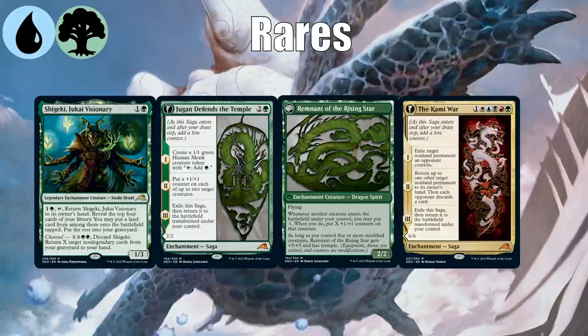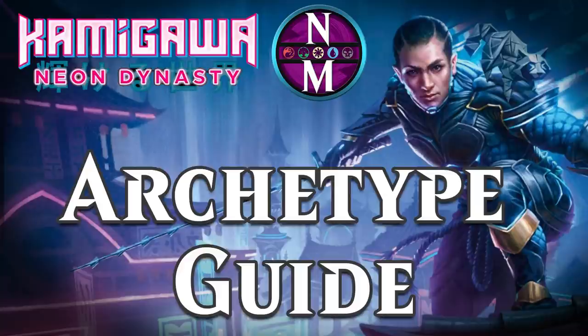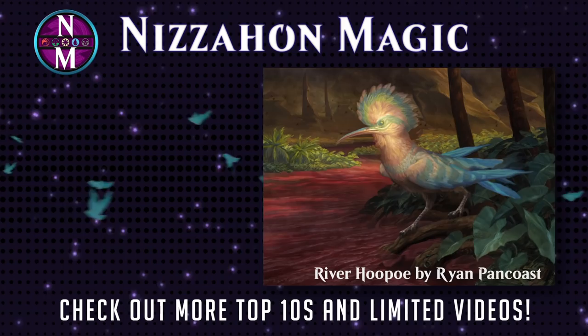Those are the 10 color pairs in Kamigawa: Neon Dynasty. They all look pretty sweet. Black-green is a little bit of a dud in terms of how well-supported it is, but good-stuff decks can still win, and we'll see how it ends up. If you enjoyed this video, please like it and share it so others can enjoy it too. Don't forget to subscribe and turn on notifications for future videos about this limited format. If you want to catch up on the set review and other content about Kamigawa Neon Dynasty, check the playlists on your screen. Thanks for watching.